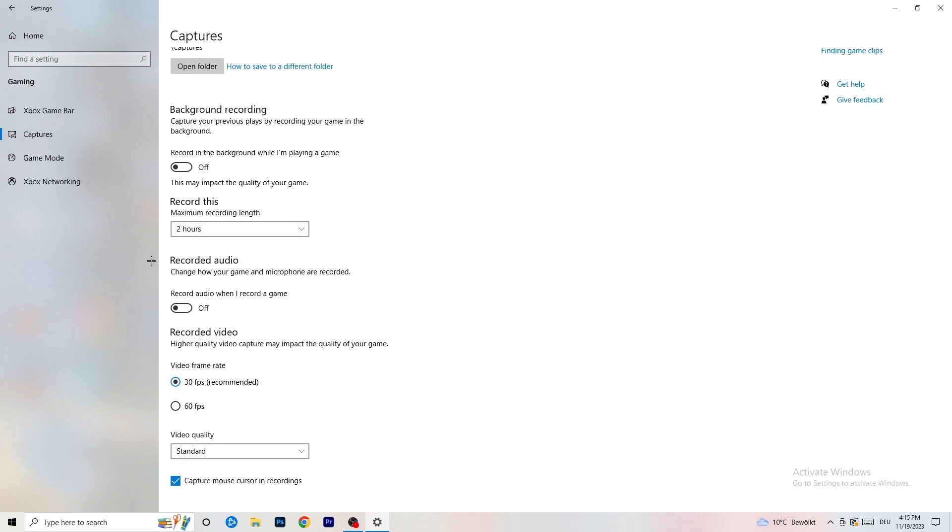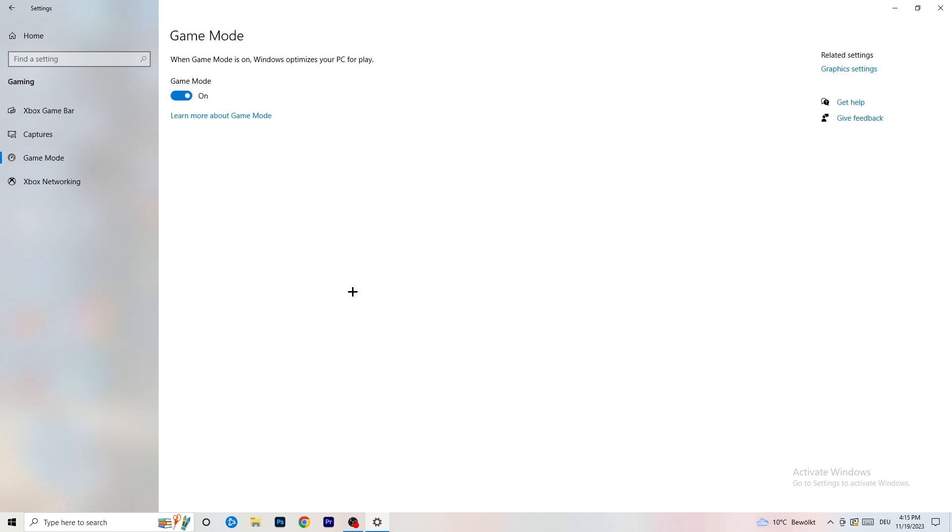Also turn off recorded audio. Then go to Game Mode — some people say to turn it on, some say turn it off. I won't tell you which one to pick; you need to check it for yourself because every PC is different. Turn it on, test it, turn it off, test it, and go with whichever works better.